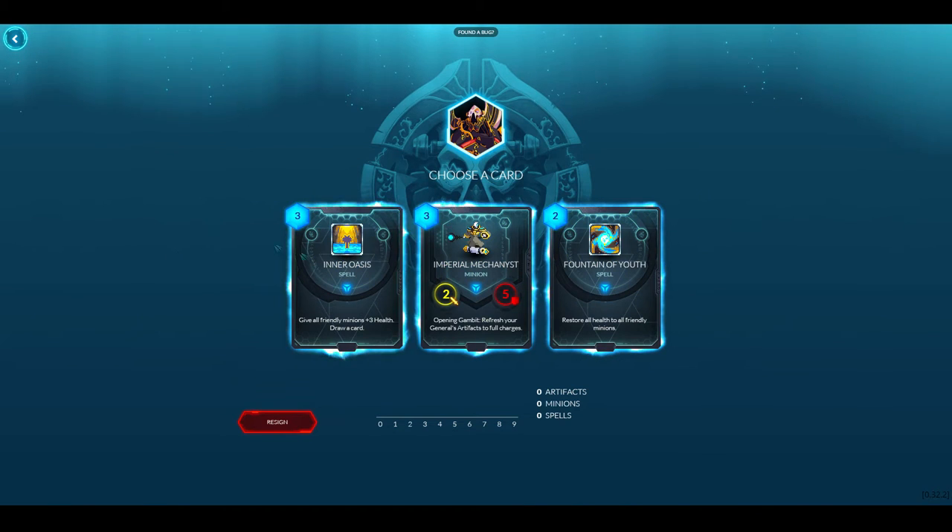Every time we get three cards to choose from. The button at the bottom is if we want to stop our Gauntlet run. These are all new cards, so forgive me if this video is longer — I'm going to slow down. Gift of Pieces gives three health and draws a card — that seems pretty good. Refresh general's artifacts to full charges — not bad. Restore all health to all friendly minions — I think I'm going to take Imperial Mechanist, he might be good.